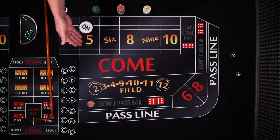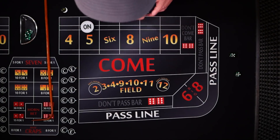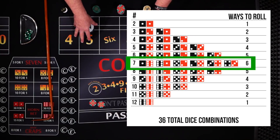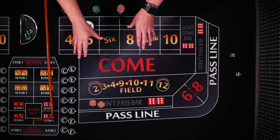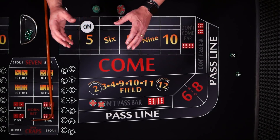Once the point is set, if the point is 5 and you roll a 5 before the 7, you would lose your don't pass bet. But if the 7 rolls before the 5, you would actually win your don't pass bet. The great thing about this is the 7 is the most common number to be rolled, with 6 dice combinations. So after — and that's the key, after the point is set — the don't pass is always more likely to win than lose. You could call it the favorite to win.